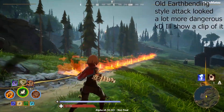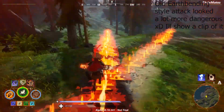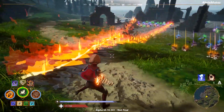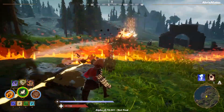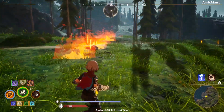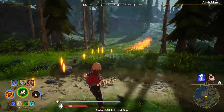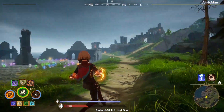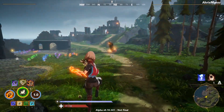You can keep the flame path going as long as you're attacking — it'll stay there and then disappear if you stop. It does extra damage if you hit them with both fire and earth — not double damage, but definitely extra damage.